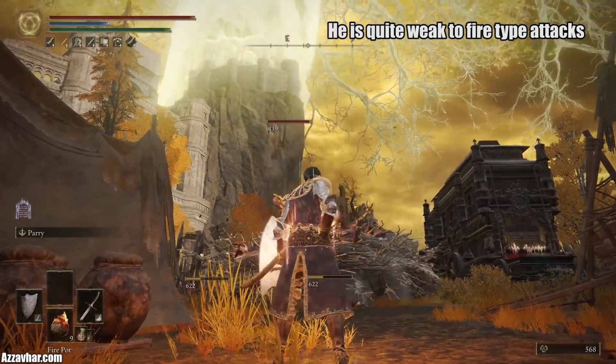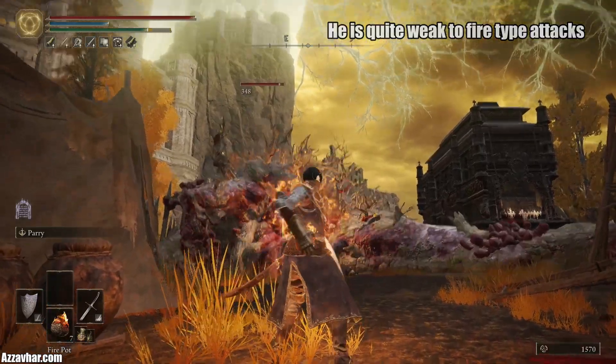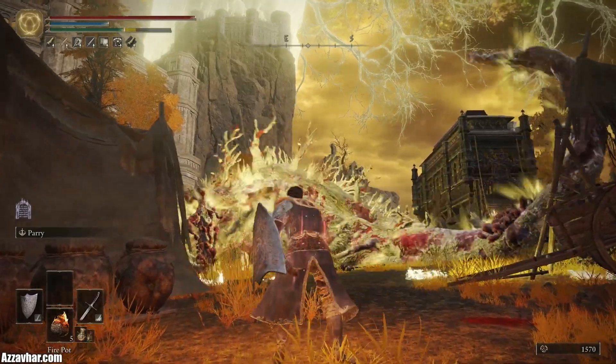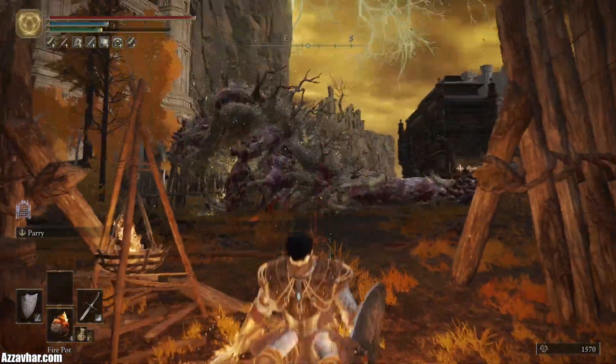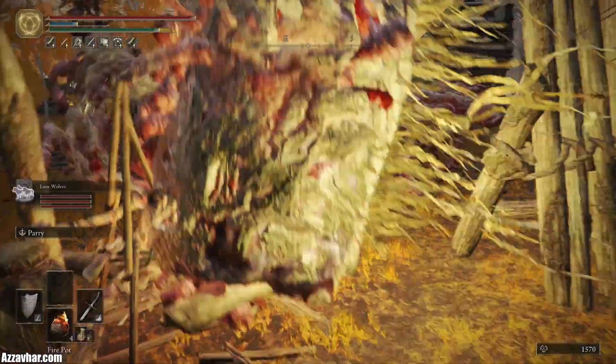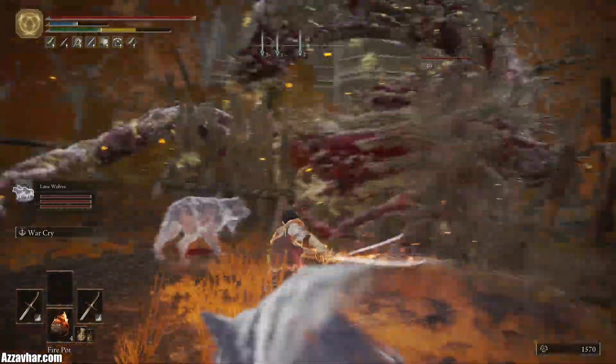He spawns in and then we're going to free aim these pots for a little bit. It usually opens up with a sort of giant blast thing, so just watch out for that. Might want to roll back once or twice to get away from that. Once he's done that you might want to whip out your Spirit Ashes — usually wait until he's done that blast first, otherwise the blast pretty much deletes the Spirit Ashes.